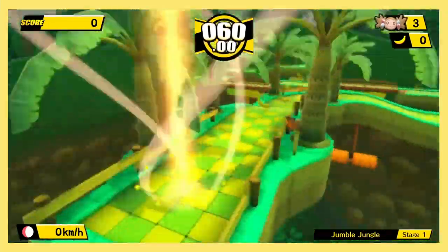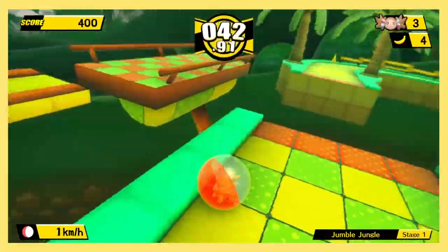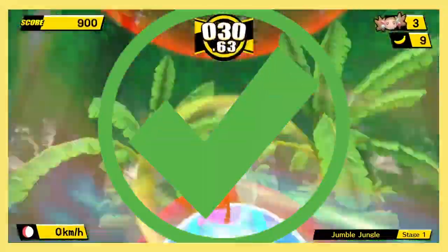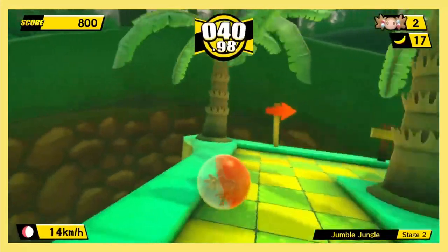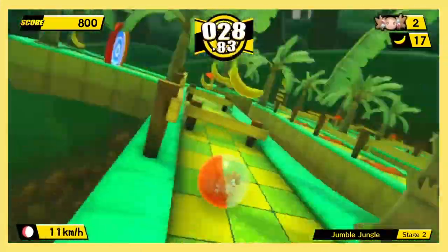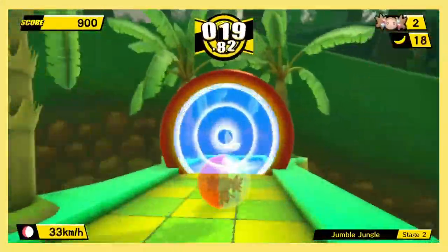World 2 starts off with some more varied level design. While a savage would simply jump to the other side, us sophisticated primates shall patiently wait and roll forward. Stage 2 is where we hit a few bumps in the road — literally. Just keep going at a slow speed and you won't fly off. However, when we reached the final stretch, we faced a problem — Papa Sega thought he could block us off with this wall.